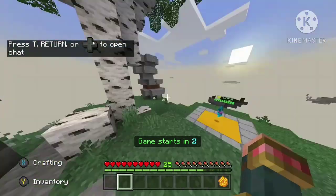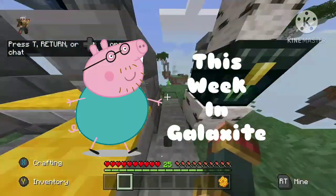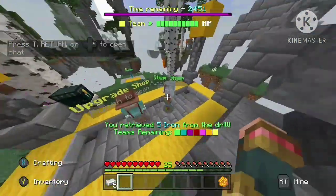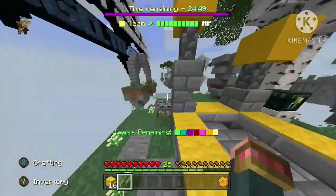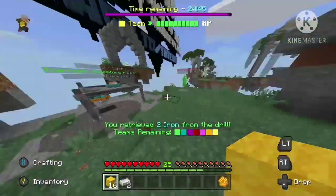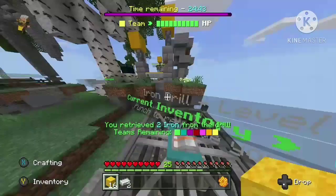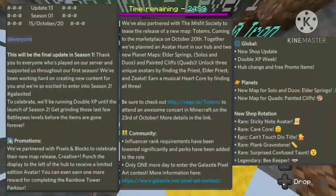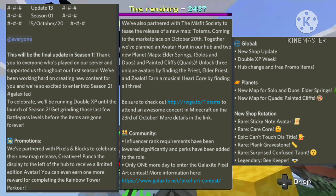Hello and welcome back to another episode of TWIG. In this week's episode there are quite a few cool new changes in Galaxite, and I'm also going to be talking a bit at the end about what's going to be in Season 2. As always, I'll begin the episode by putting the changelogs on the screen now so you can pause the video and read them if you want.